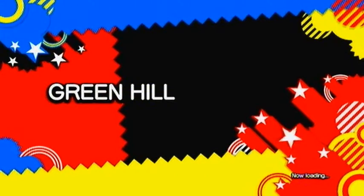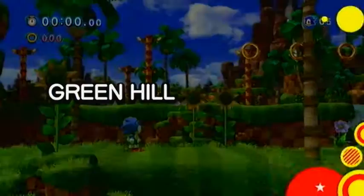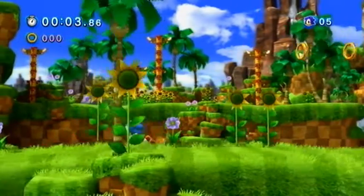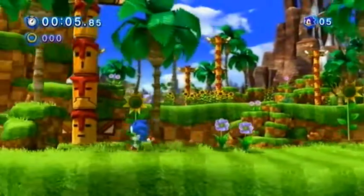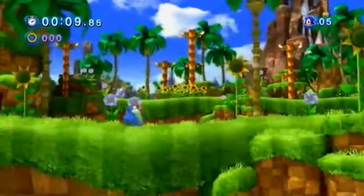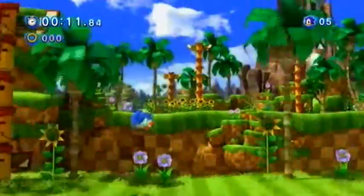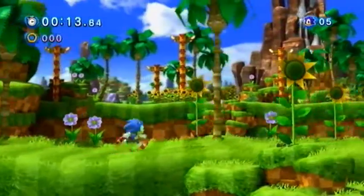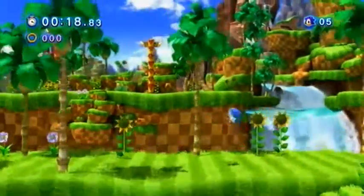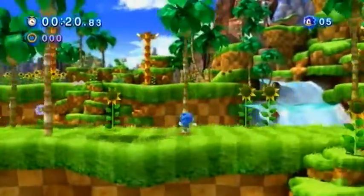Nice flashy background — that's really flash! Green Hill Zone! Back to Green Hill Zone, let's go. Oh wow, look at that, that is really good! Let's try out these controls — standard A to jump, spin attack kind of thing. That's all you need, it's just A and X.